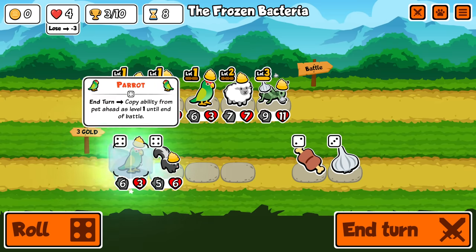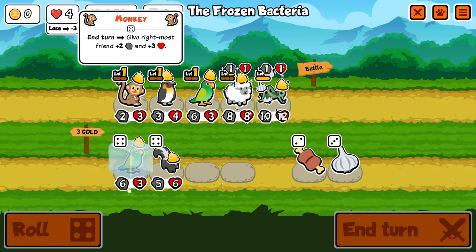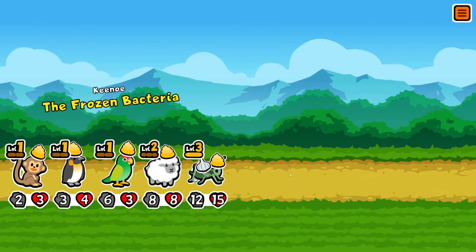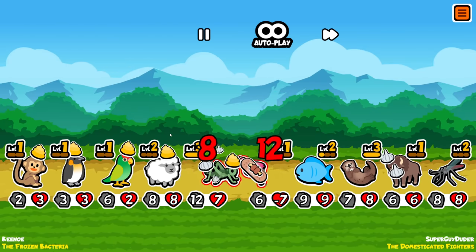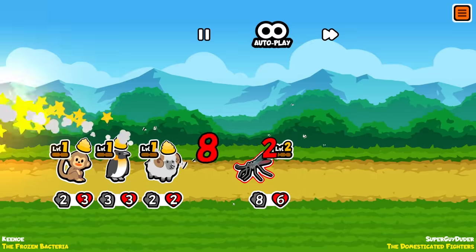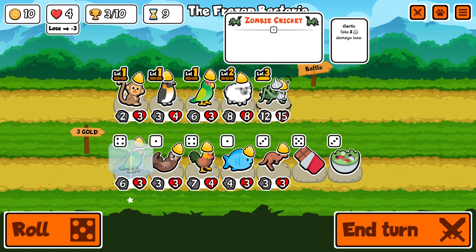There's more stats on my zombie cricket, and this is kind of a useful thing late game. Scrap penguin for parrot on deer — the penguin scaling is pretty good as well, though. The longer we keep it, the better position we're going to be in. Oh, safe! I don't mind draws — anything that's not a loss of health.